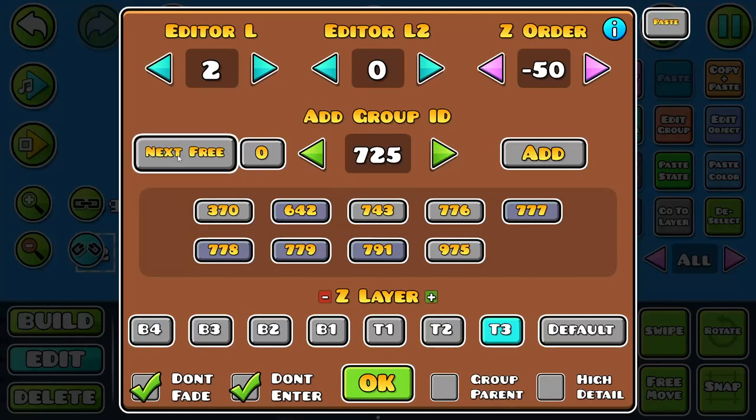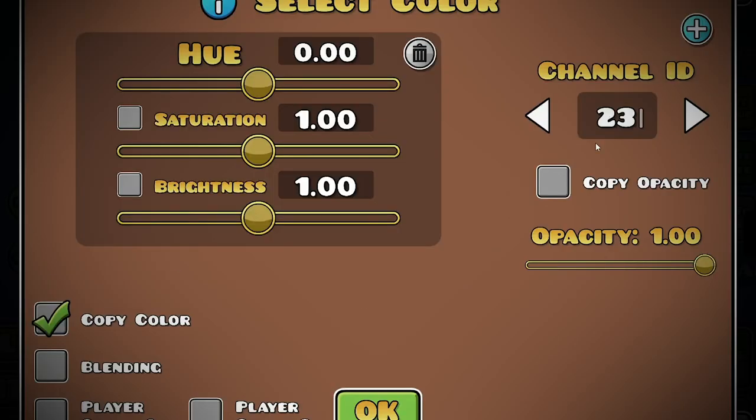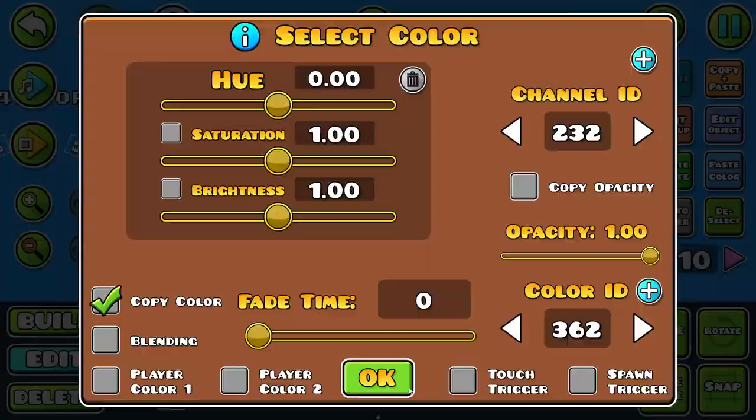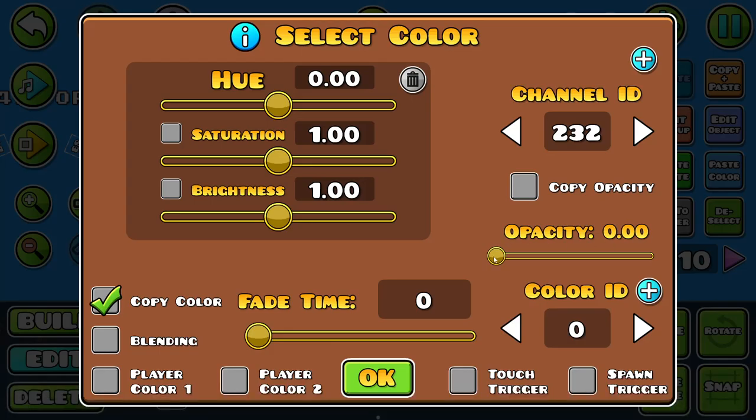We're almost there. Now set each message to its own group — Future Jam here, I decided to use color channels instead of groups just for optimization reasons. Make a box of color triggers like this, and set one of them in each column to full opacity.